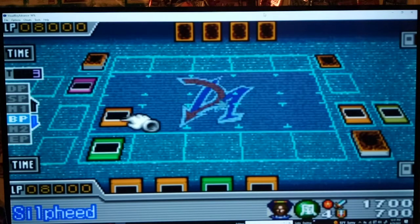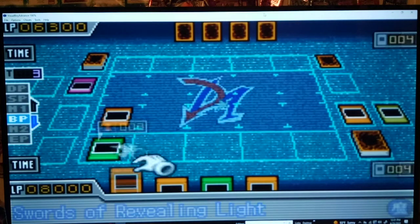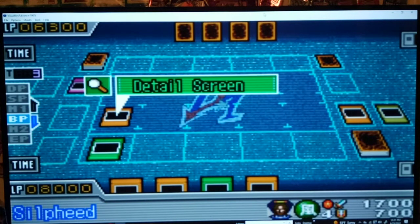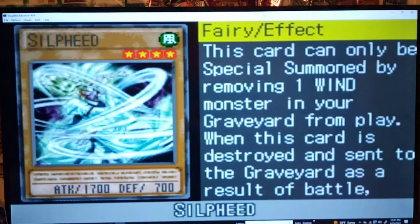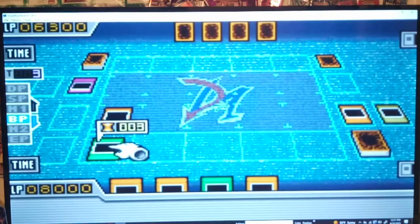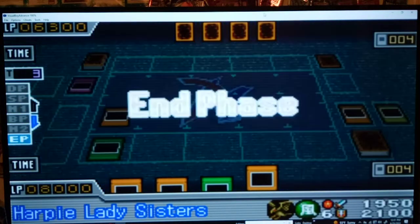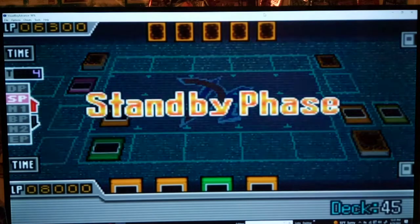Now go, Sylphide! Tornado attack. Man, that looks like what it's doing on the card art there, doesn't it? Just like whipping up a tornado. Sylphide looks cool, man. Look at that. Awesome. I end my turn, Jaden. What you got?